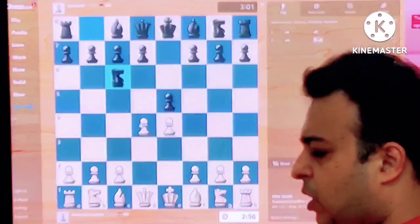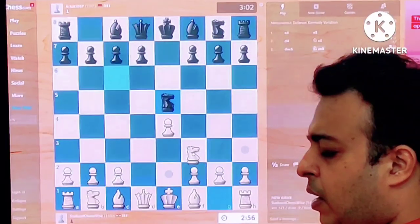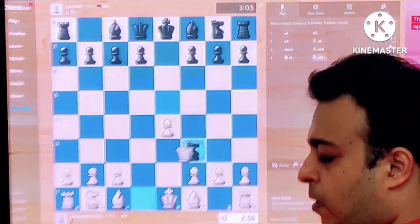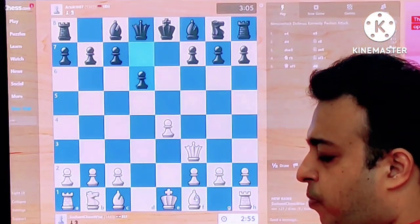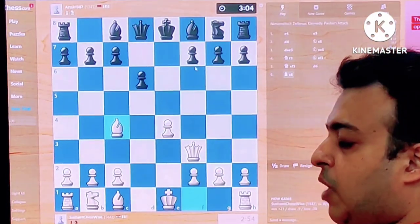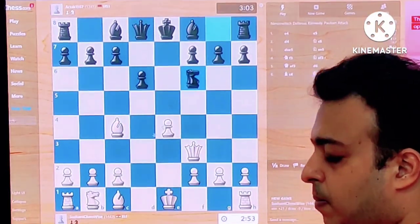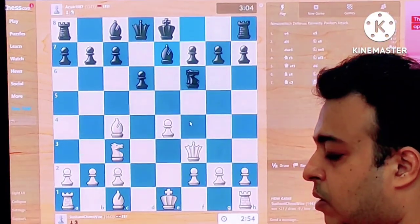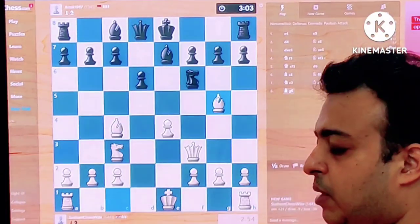See, this Nc6 move is not a great one. Instantly we can take and play Nf3 and get our development going well. Already a slight edge to white we can say. After f7 is attacked, it may be necessary to play Nf6 or pawn to f6. Already the position is a bit better.